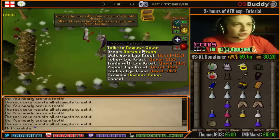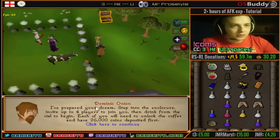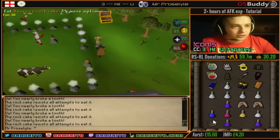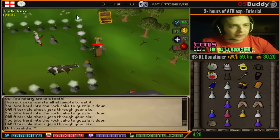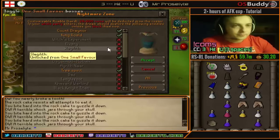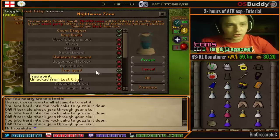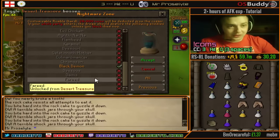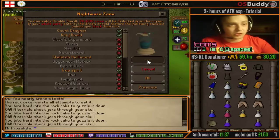So what we're going to do is talk to the guy and go in. We're just going to guzzle down. We're going to go to 1 HP and reset that by double-flicking. These are my setups by the way: I've got Count Draynor, King Roald, Skeleton Hellhound because he's weak to crush, Spirit Tree, Bouncer - very weak defense - Black Demon - weak defense. You can generally just use the demon NMZ setting. We're going in.